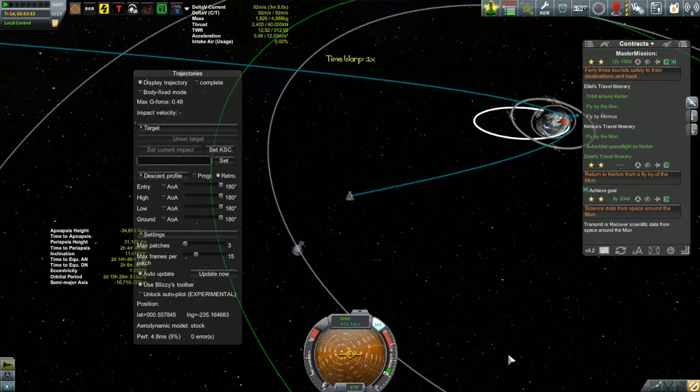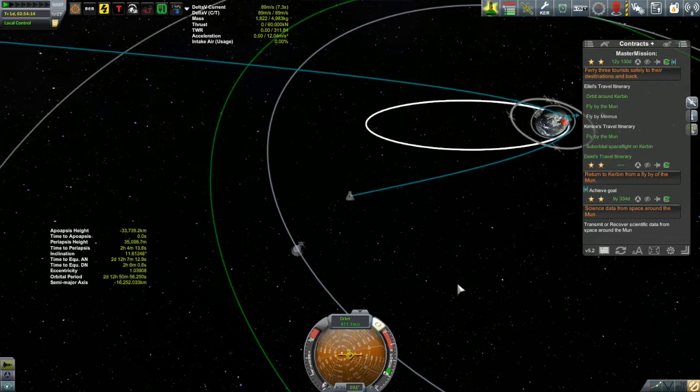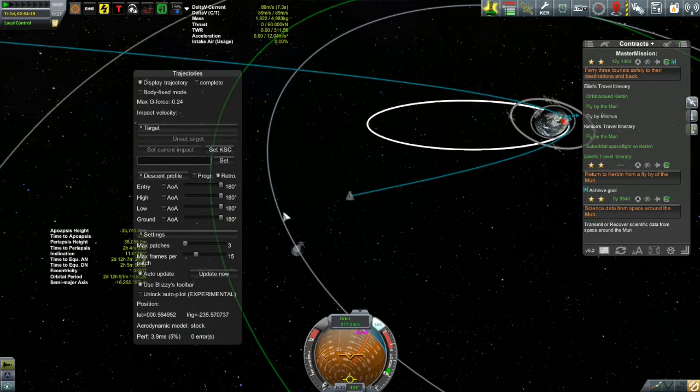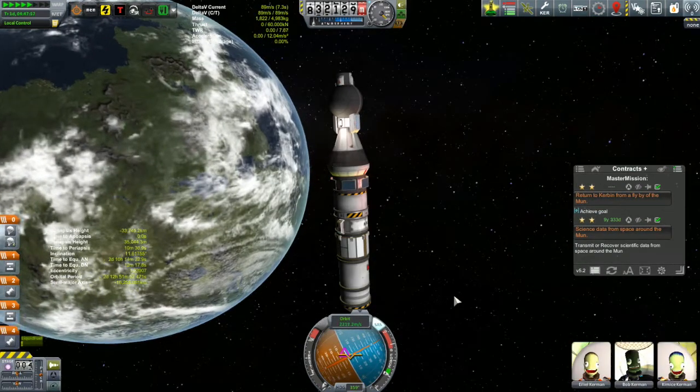The G-forces - it's really the velocity that's the big issue - but the G-forces give you an indication of how quickly you are going to be decelerating, which gives you an indication of what the air resistance is going to be like because that is what is decelerating you. So if you keep your G-forces low, it should come out okay. You can see here that Trajectories is predicting a very high orbit - that white orbit is what Trajectories is predicting, which is a good three quarters of the way out to the moon. But I do have about nine days worth of life support, so it really isn't that big of an issue. I can take my time getting these guys back home.